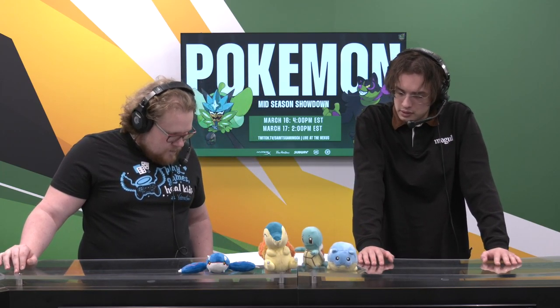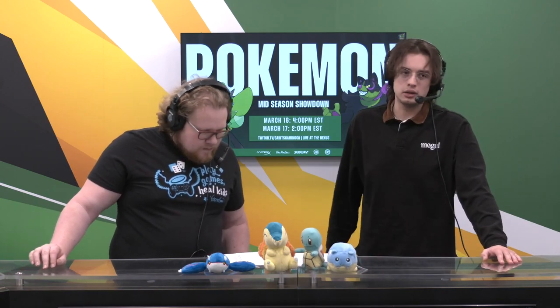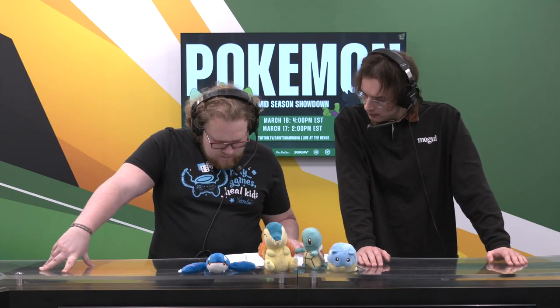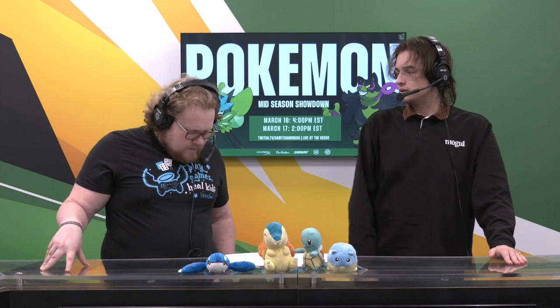That team from Darun is looking very interesting. But let's take a look at Eric's team. We have a Hatterene, a Sneasler, Ogerpon Teal, Indeedo-F, Urshifu Rapid Strike, and Cinderace. What sticks out to you on this team? So in this we're sort of seeing that Psychic Spam team. Instead of Armarouge, we're seeing Hatterene — a bit more tanky, a bit more defensive, but you still have that Trick Room, Dazzling Gleam, Expanding Force, really strong attacks.